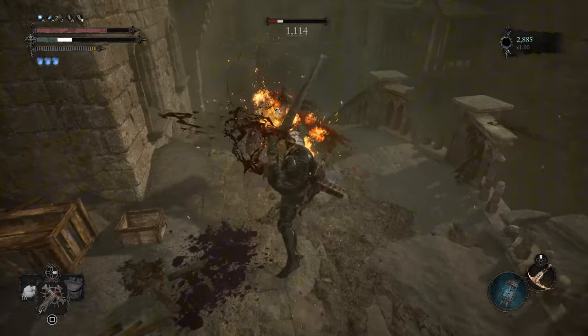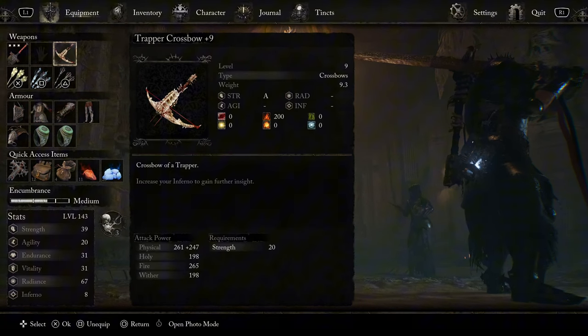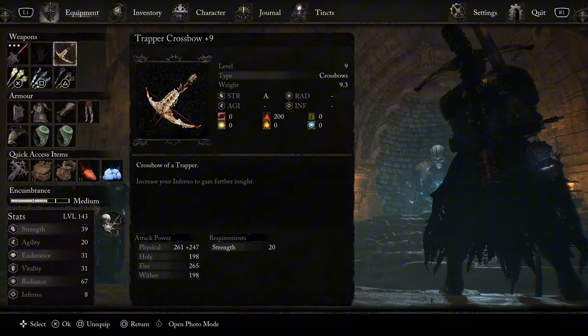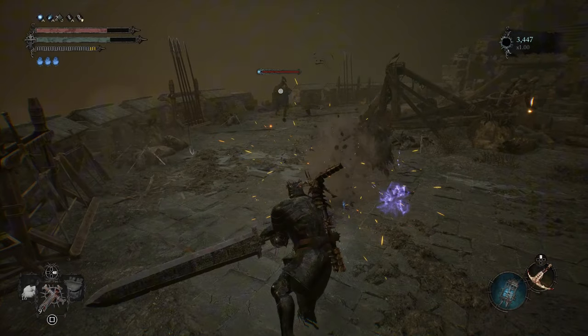I was wondering if I should take off the other runes and just add another physical damage rune to increase my damage more, but I decided not to — mostly because I was already two-shotting and then one-shotting enemies. For range, we're using the Trapper's Crossbow plus nine. This weapon scales with strength and is one of the harder-hitting ranged weapons in the game. You can find it dropped from the Trapper enemy or from the Humpback Merchant after you talk to him at Skycrest Bridge.